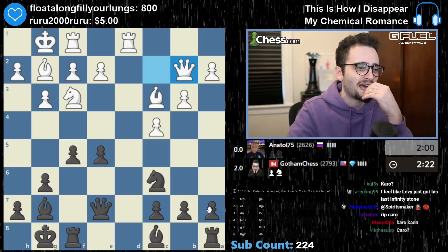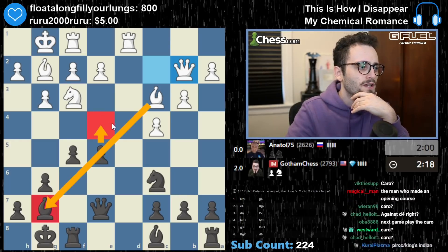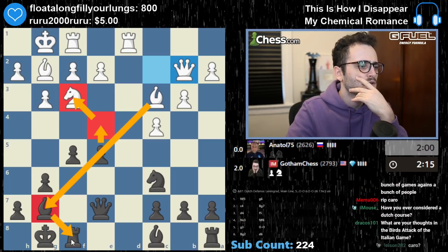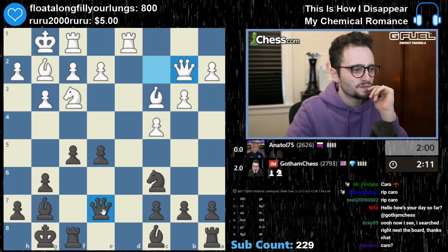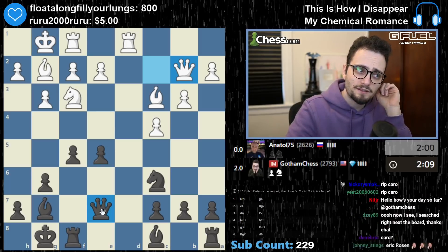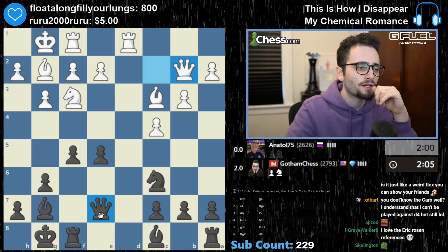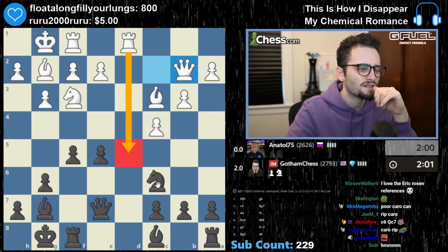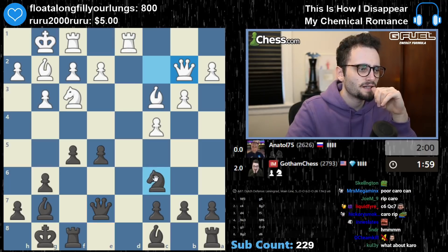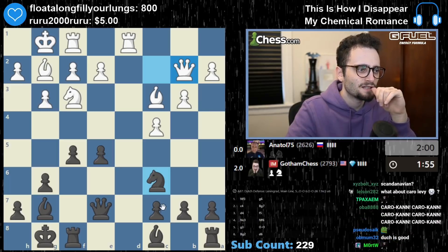Eric Rosen is happy — connect 4. That's not a bad move. So here, here — can I take? No, because this. So if we have a big trade, my opponent goes knight d4. I can go knight e5. Is rook d5 a move? Take, take, take, take. Knight d4 — little bit annoying. I'm going to go here.